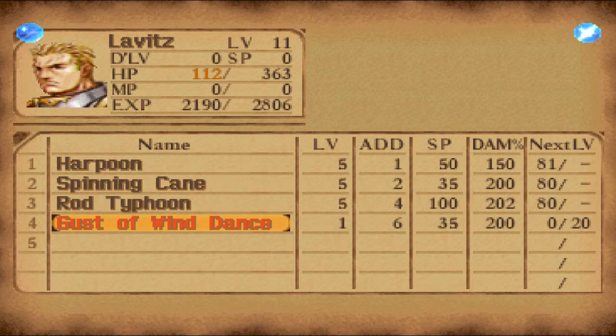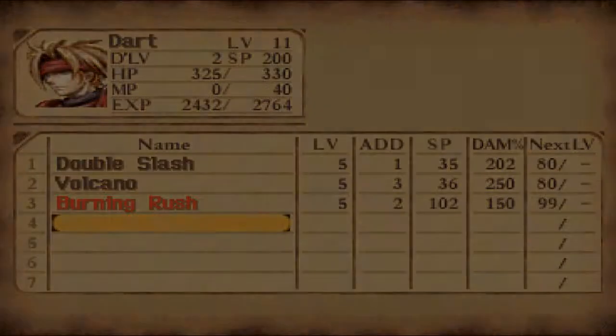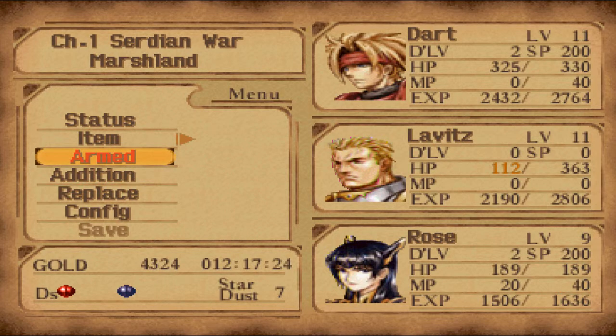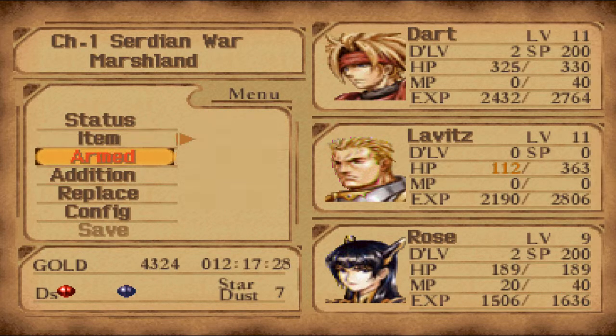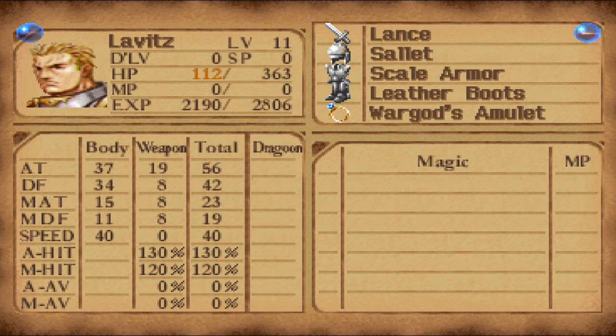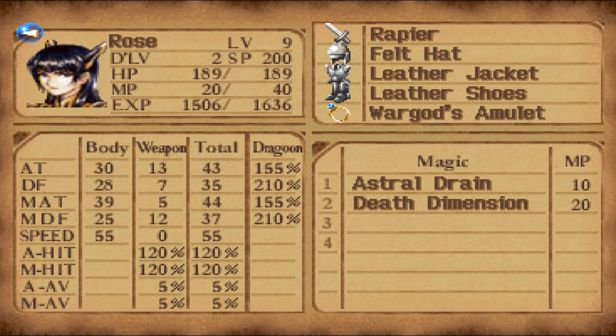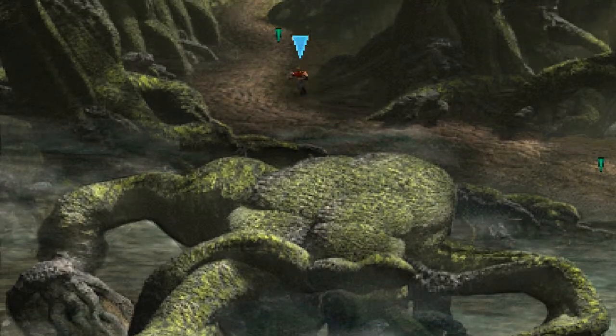Dart is now at addition number 4, which is Gust of Wind Dance - a six button press. Rose's addition is at 82, which is going to be very hard for me to do - I haven't even tested it yet. As for their magics: Dart learned Explosion, which is awesome and powerful, and Rose learned Death Dimension, which is not that great really. Her Astral Drain, on the other hand, is really good.